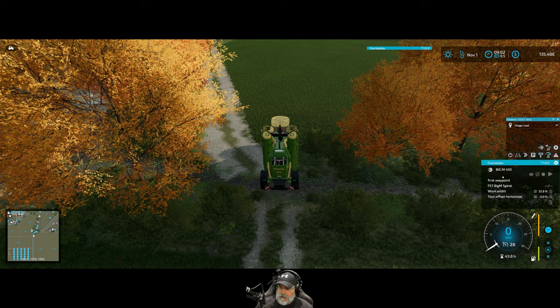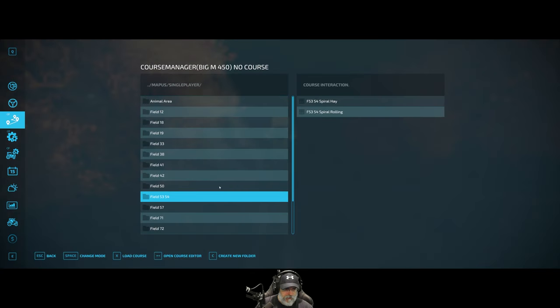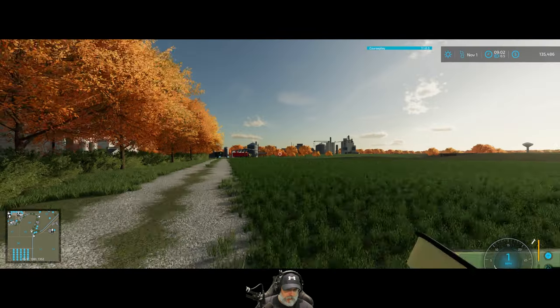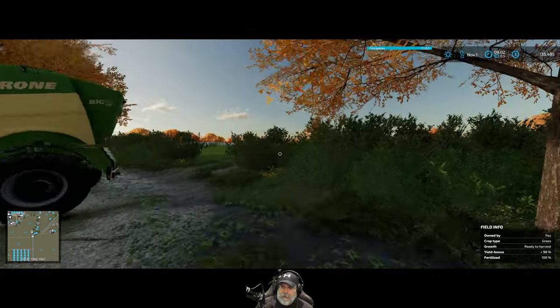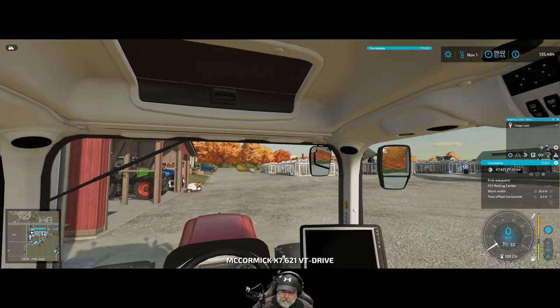Let's bring up the CoursePlay menu. We want to load up field 53-54, spiral hay load course, activate first waypoint, and get him started. Okay, that's taken care of.